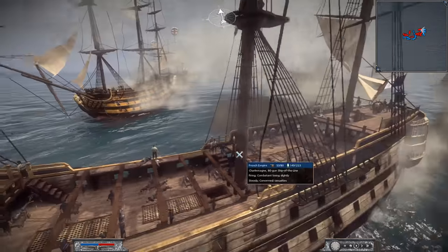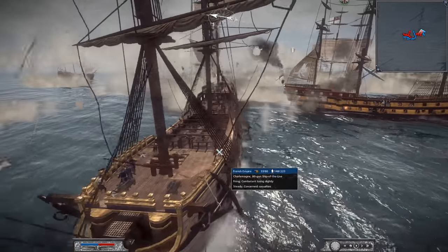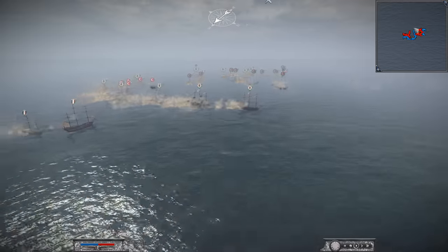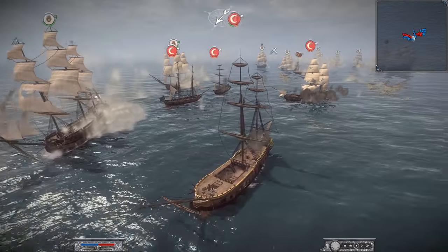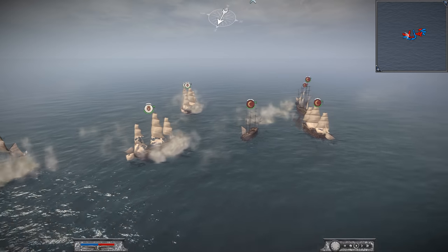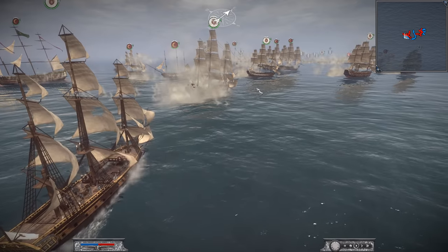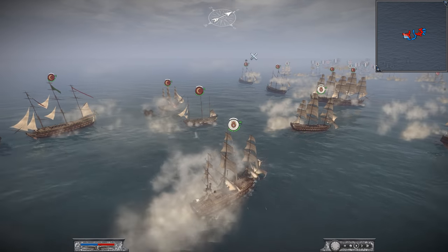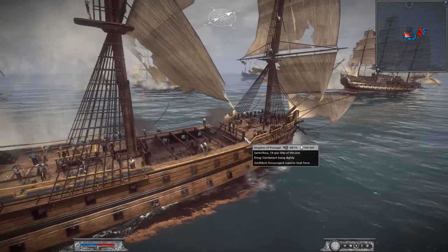The Charlemagne — 80-gun ship of the line — she's a beauty, but she's gonna die. So far, a lot of weaker Ottoman ships are going down. The bigger ships are still very healthy, and this is where the battle starts to go south for me. It's getting pretty bad — where I've got my weaker ships taking on these big ships of the line with 122 guns. The mismatch is not in my favor.